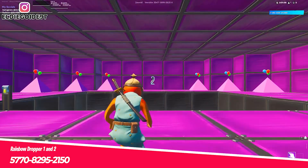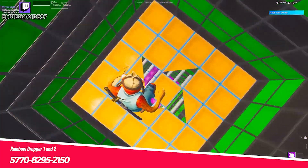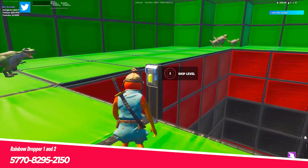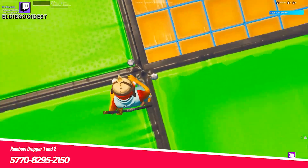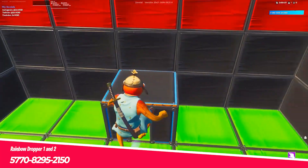We tried to focus on including newer maps for players, but no Fortnite dropper maps list would be complete without these two maps. Rainbow Dropper 1 and Rainbow Dropper 2 are known by many players as the first significant dropper maps, having gained immense popularity shortly after creative mode was added to the game. Since their release, these maps have amassed millions of plays from players in the creative community, and they deserve all the attention and praise given to them.